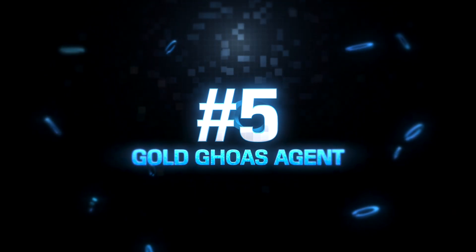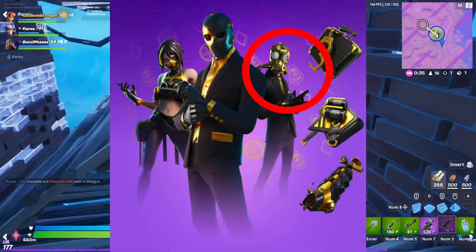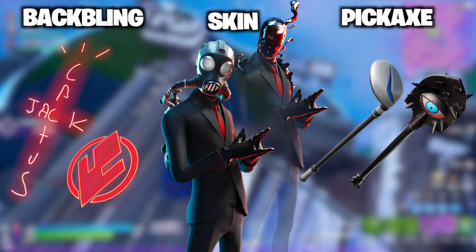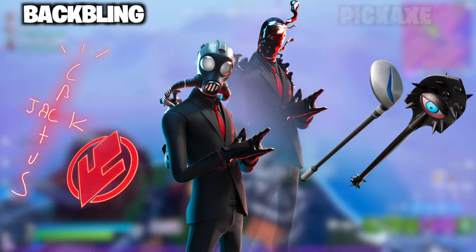At the number 5 spot, we have the Gold Chaos Agent. It has a nice black and gold to it. The normal Chaos Agent looks really good, but there's something about the Gold Chaos Agent which just looks a lot better in my opinion. I would actually recommend buying this if you do not already own the Chaos Agent.